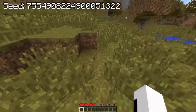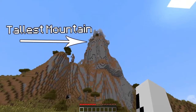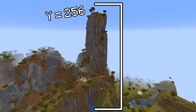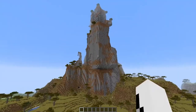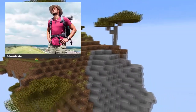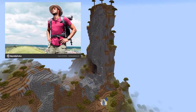Although that mountain seems tall, it is nowhere near the height of the tallest naturally generated terrain in all of Minecraft. Coming all the way in at Y256, the mountain on this seed is one of the tallest mountains ever discovered in a non-amplified world. You can't even see the top of it from the ground — there is no way you're getting up that thing alive.